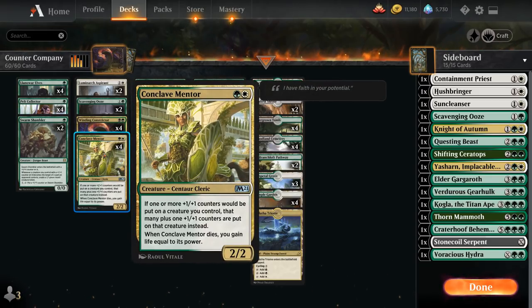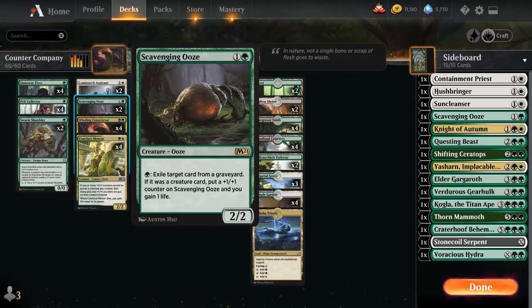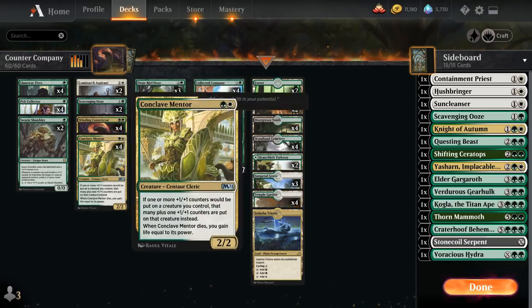We've got four copies of Conclave Mentor, which also gains life equal to its power whenever it dies. Winding Constrictor is a 2/3 so it can survive some two-damage burn spells. Two copies of Scavenging Ooze give us life gain and graveyard hate in the main deck, and in grindy matchups we can end up with a very large Scavenging Ooze. Two copies of Luminarch Aspirant from Zendikar Rising — a 1/1 human cleric — lets us put a +1/+1 counter on a target creature at the beginning of combat each turn, synergizing nicely with Constrictor and Mentor.